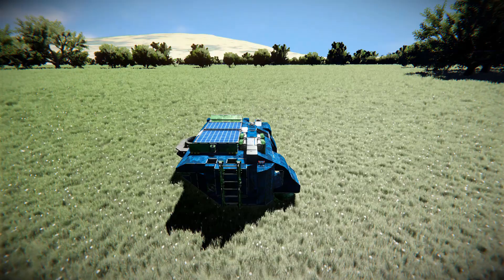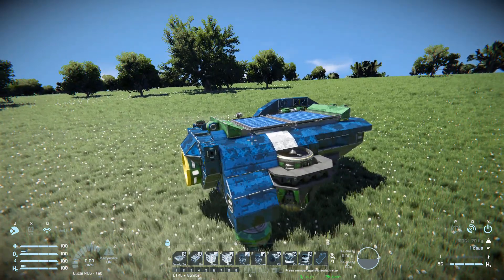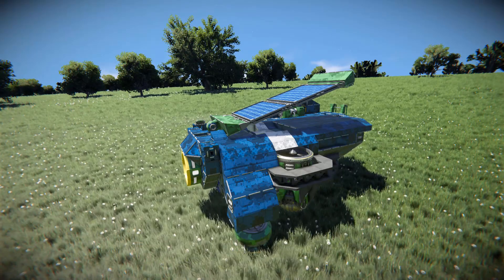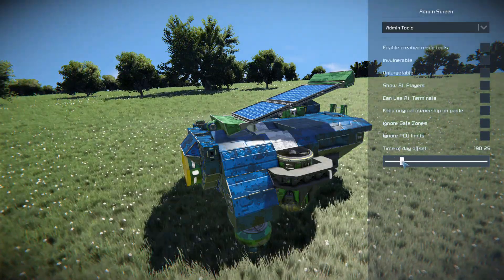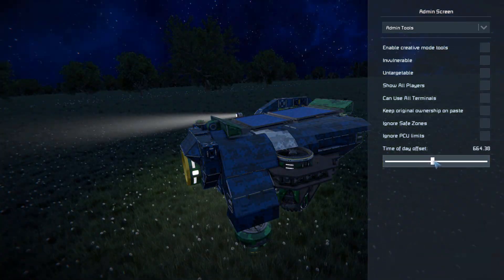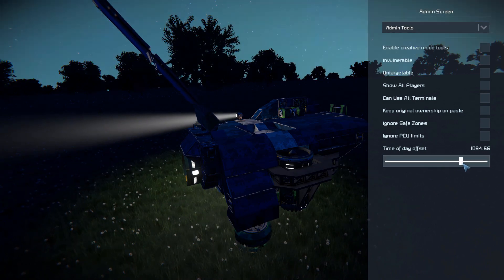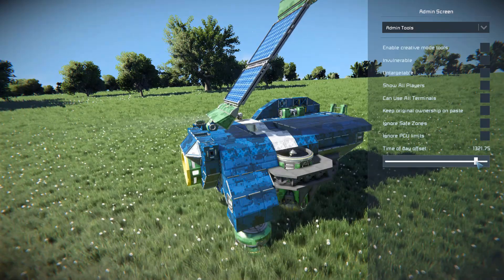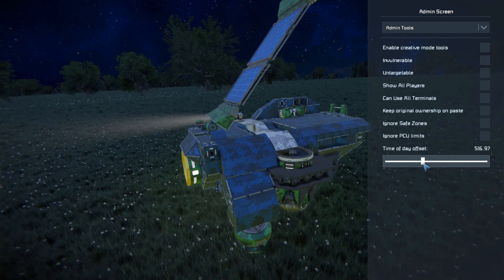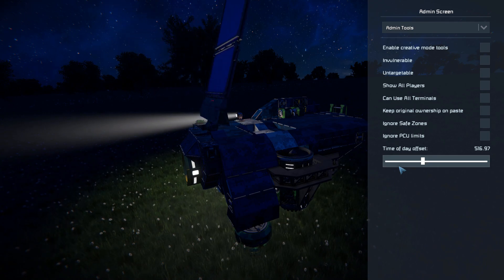Switching to third-person free camera to demonstrate the solar panel. Pressing number two to unlock it — as you can see it lifts up slightly; that is the maximum solar power at this time of day. Moving the sunlight over to another direction, after a short delay it moves down, then lifts all the way up tracking the new angle. Moving the sun to the opposite side, it follows around. When I move it to another section, it spins all the way around trying to find as much sunlight as possible — and that's about as good as it gets.